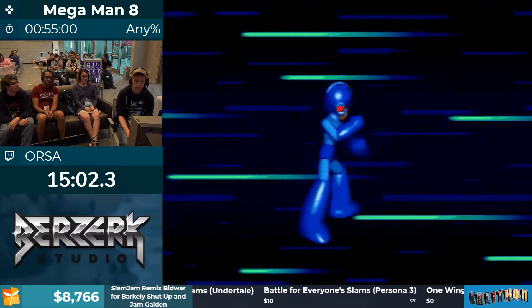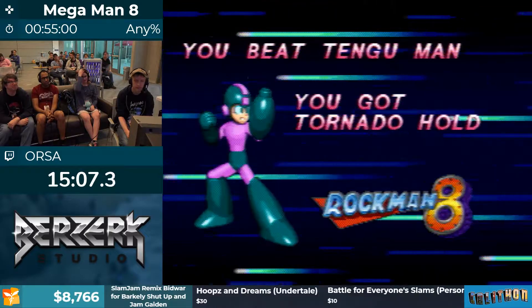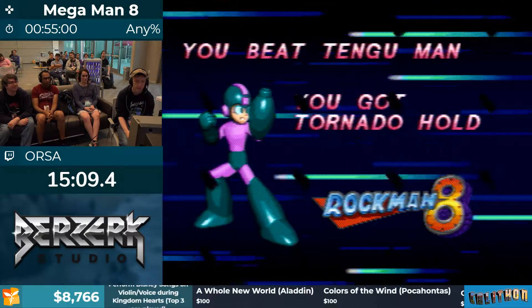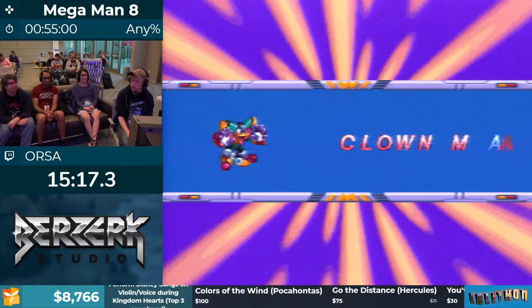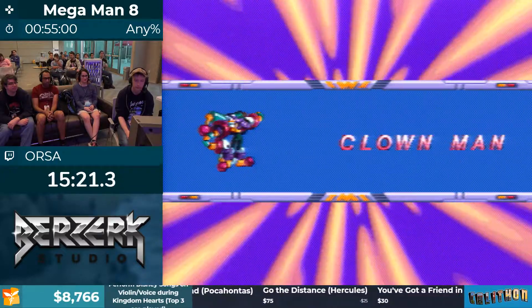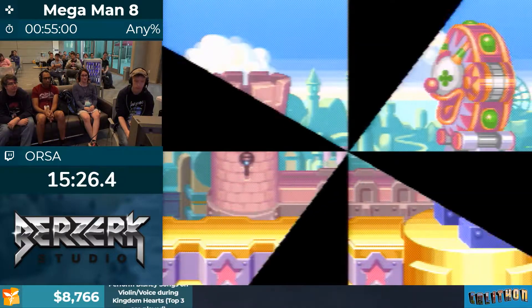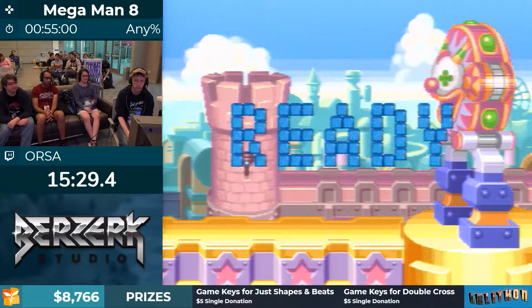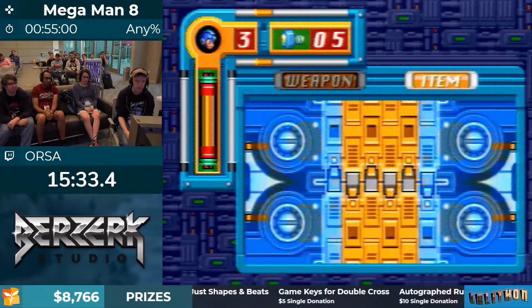Tengu Man is probably the hardest boss fight in the game, especially in the refights — there's even more quick swapping between Mega Ball and ice wave. From Tengu Man we get Tornado Hold, a really cool weapon that's going to enhance our vertical maneuvering capabilities. Pretty much all of the weapons in this game have more usage than just damage dealing, and combined with all the quick swapping, you get to see tons of weapons in this speedrun which is awesome.